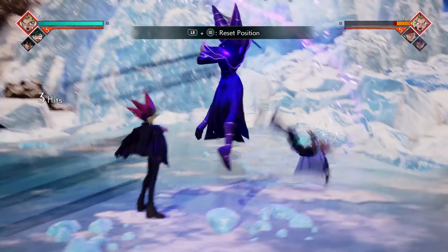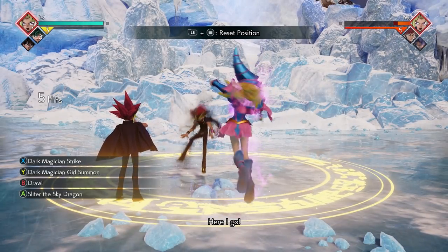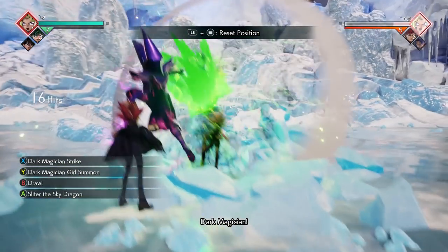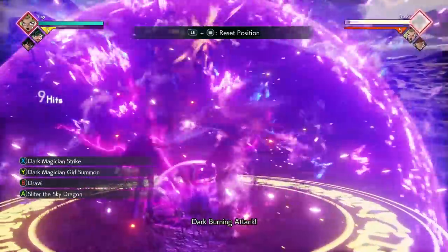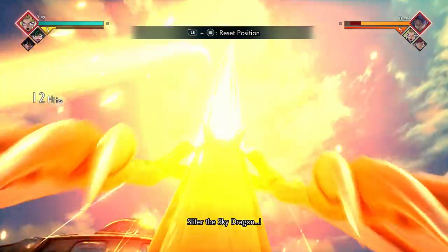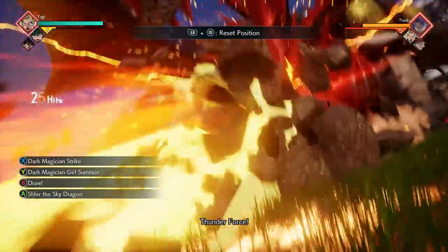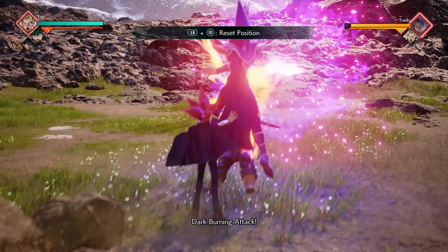The next combo is X three times, followed by Down+X, and immediately after the Down+X you do your Dark Magician Girl Summon yet again, ending it with the Dark Magician Strike.